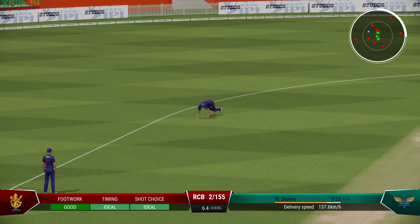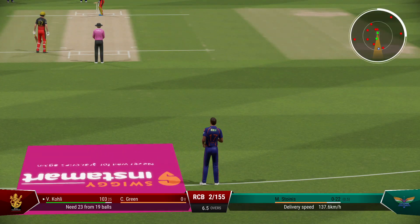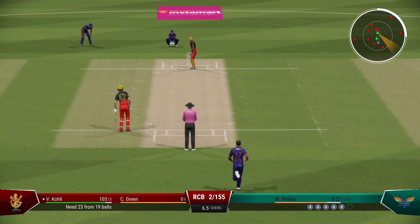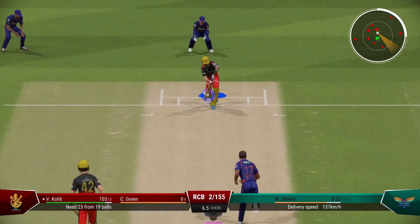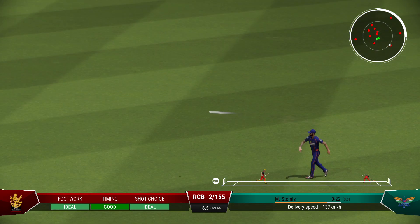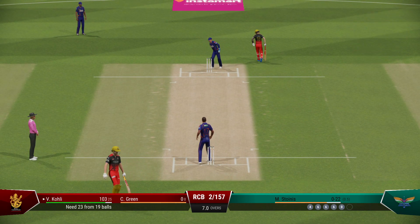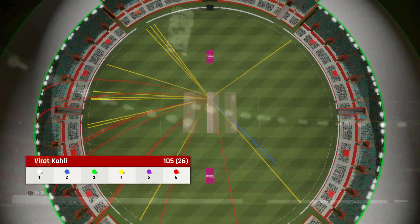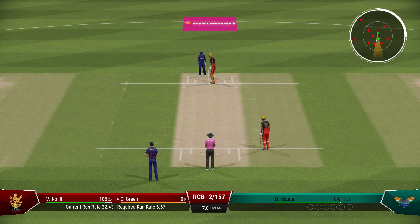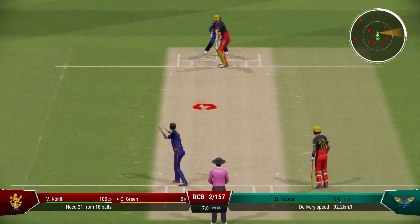Brilliant diving stop. There's a chance if this hits — good running, it needed to be as well, probably closer than they expected. Big over there, 24 from it. The Royal Challengers are two for 157. A new bowler is coming into the attack.